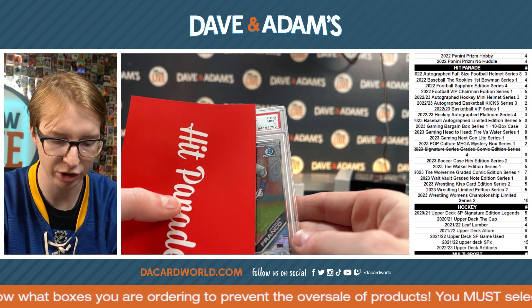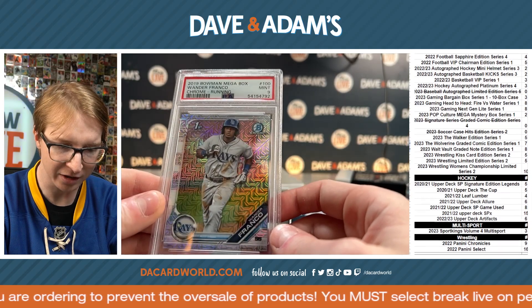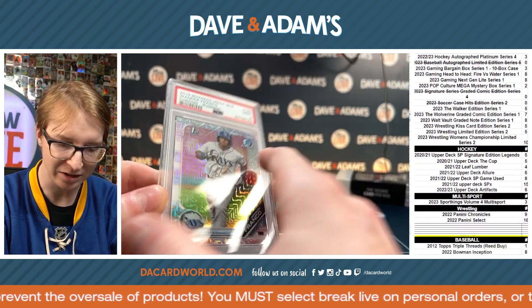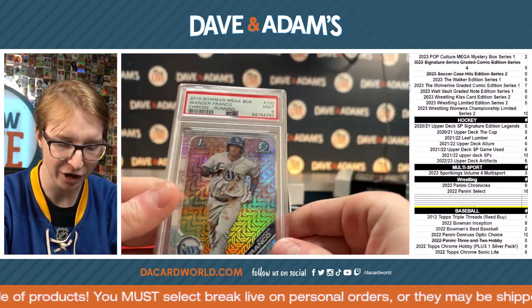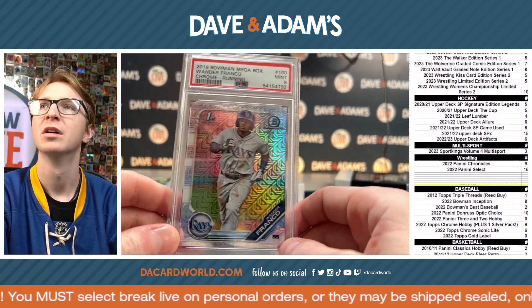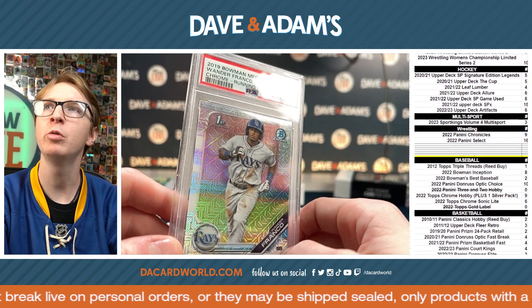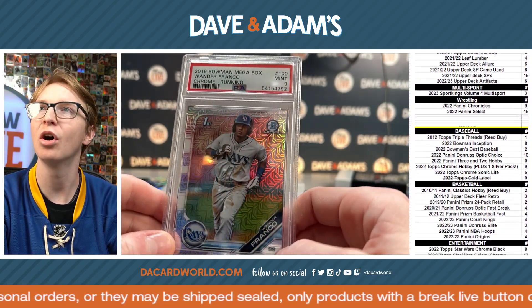Mint 9. We got some Mojo — Wander Franco. 2019 Bowman Megabox, Mint 9. Wander Franco, First Bowman, with the Mojo. What a hit. Let's go, Tom.